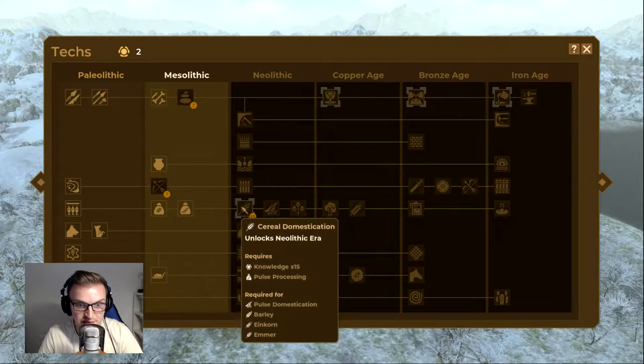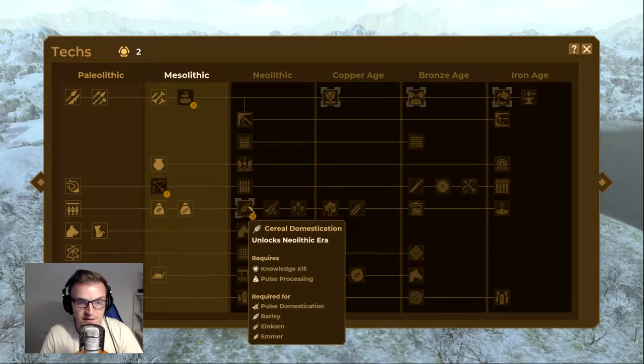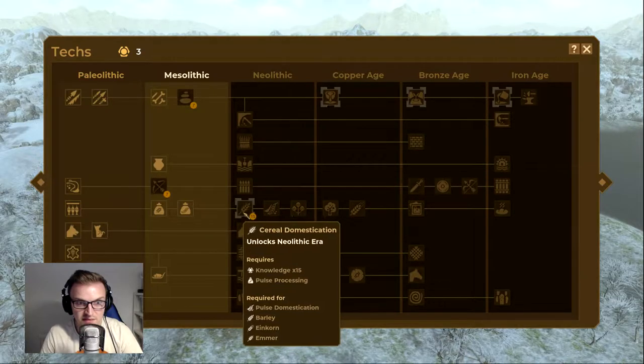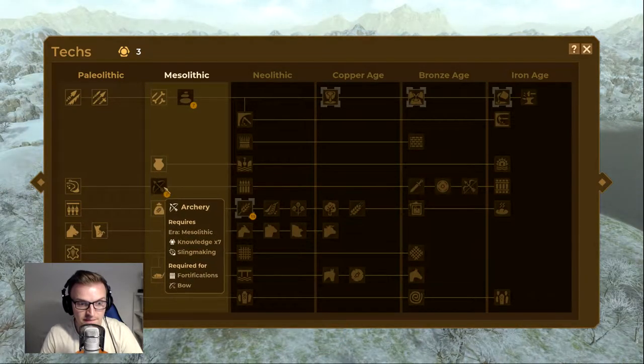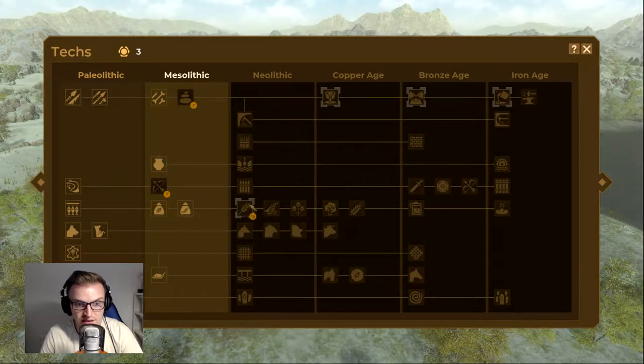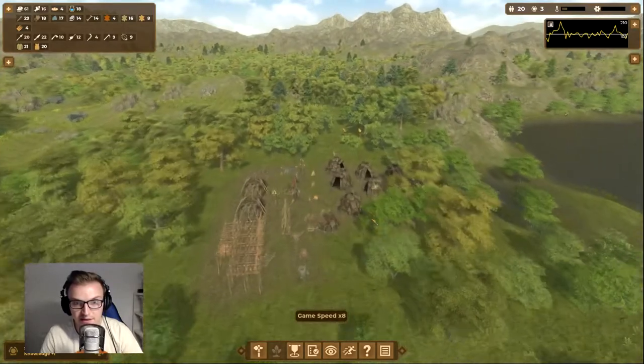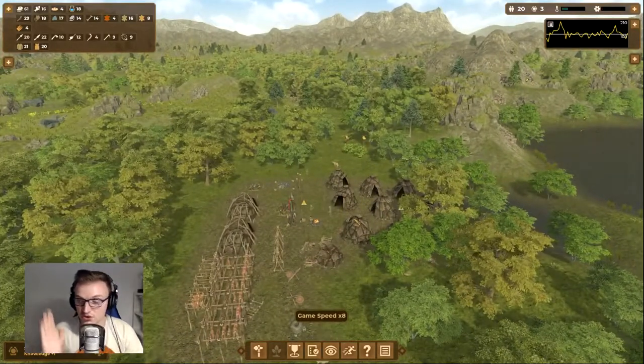All pulse processing does is let me harvest peas — I can't actually do anything else with it yet. Once we get to cereal domestication, that's where we can start farming. I might jump straight to that rather than stone polishing — save up and go for cereal domestication.